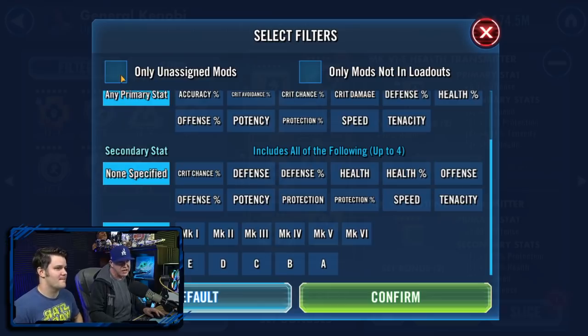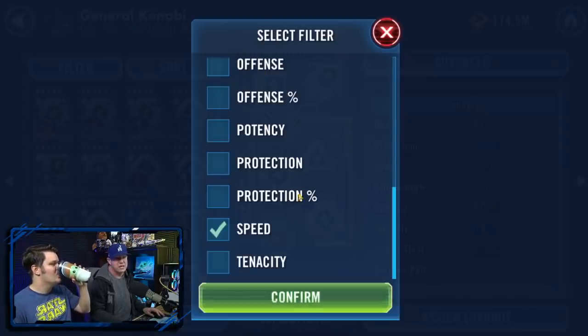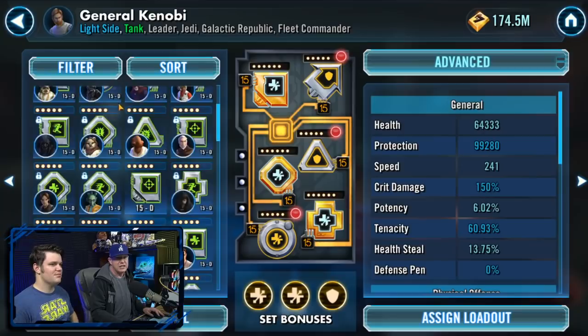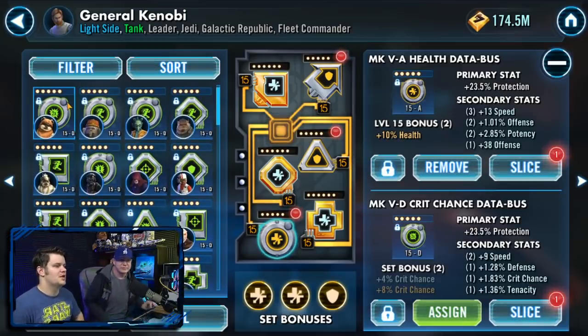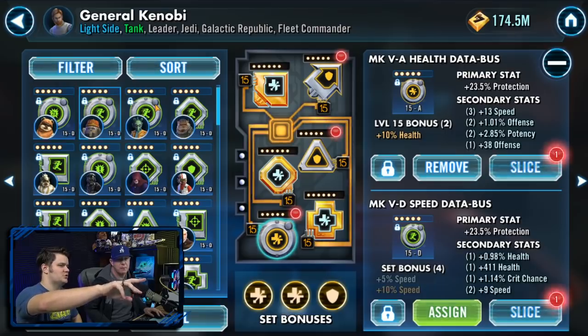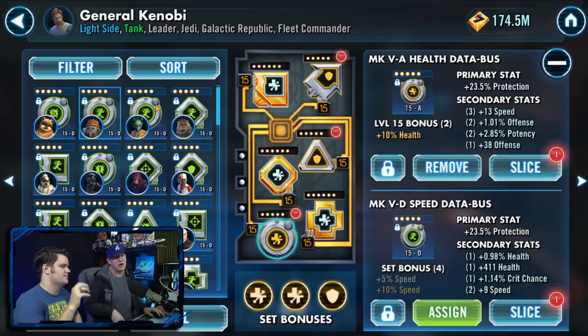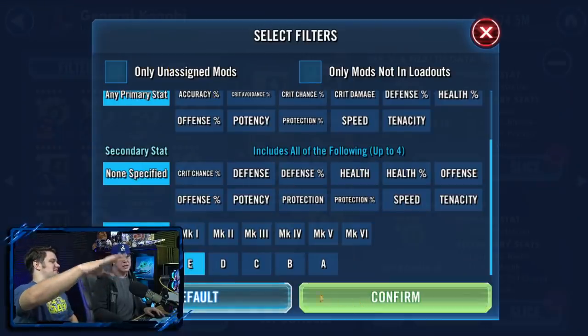Taking the unassigned mods filter off and focusing on green mods first — sorting by speed. The top mod is the one to upgrade: at level 9, it's the highest green speed secondary available. On this account we're going to have to sort by color because there are too many mods.